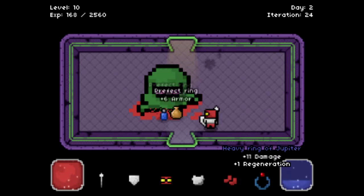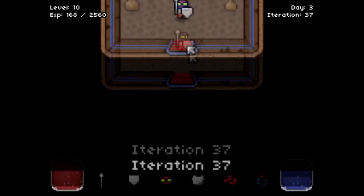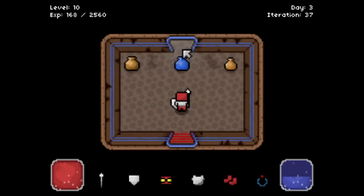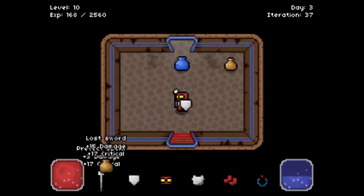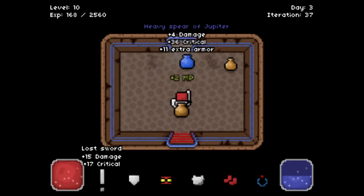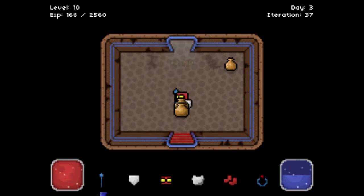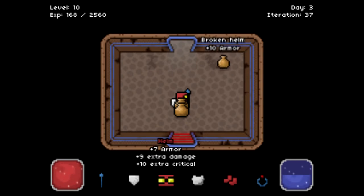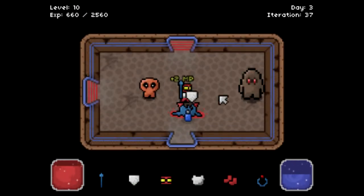This ring is good — Heavy Ring of Jupiter. Alright, let's move on. Iteration 27, now we're in Day 3. What do we have here? Lost Sword — wow, that's good. Heavy Spear of Jupiter — wow, 36 critical, 11 extra armor, not a lot of damage though. But it's a blue item, so yeah, I'll keep the spear.